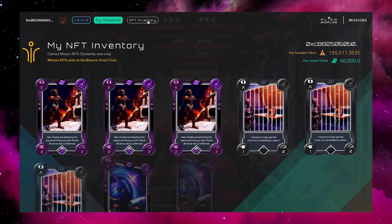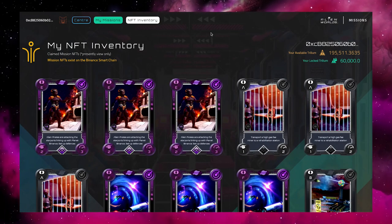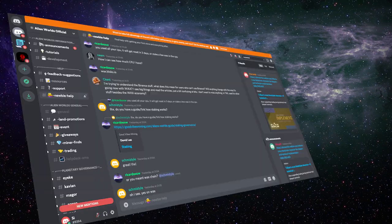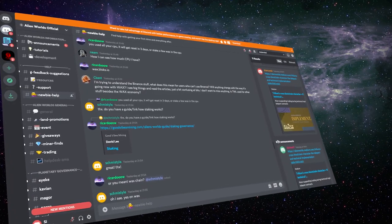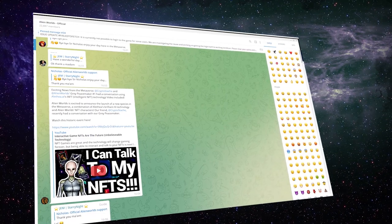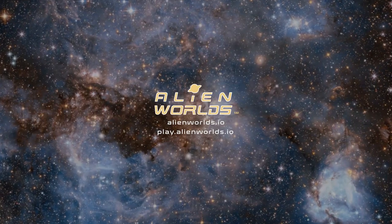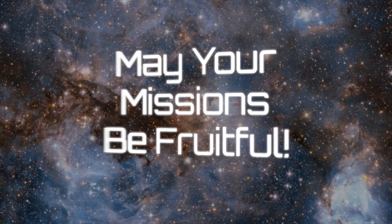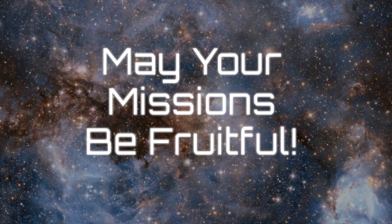And that's it. Now you can go and join your first mission and start claiming your rewards. If you have any questions or are looking for ideas and collaborators, you can always find help at the Explorer Station, the official Discord and Telegram groups, and throughout the Alien Worlds Social Metaverse. Follow the links below this video. Please fly safely and may your missions be fruitful.